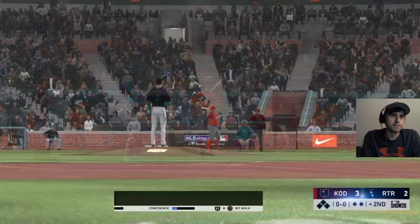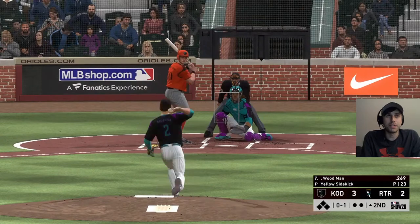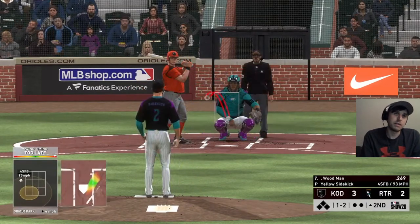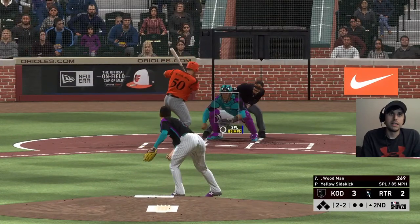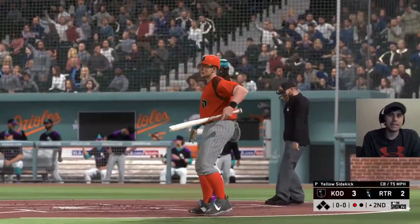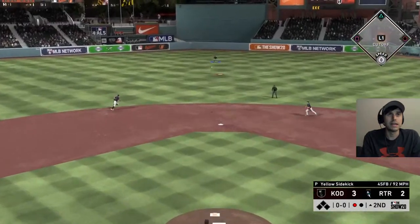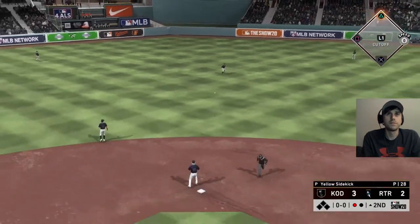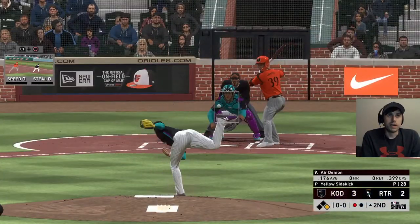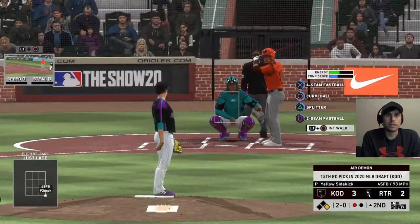Heading into the second — Woodman coming up. Strategy could be to get a base runner on to allow for a double play chance with their shortstop who's batting last. I'm going to try to strike out Woodman, then give whoever's up next pitches to hit. Not going to intentionally walk — Corbera is kind of dangerous but he's really slow, so he's a good candidate for a double play. Keeping everything low, quickly down oh and two. Let's try the split.